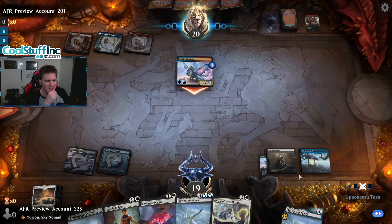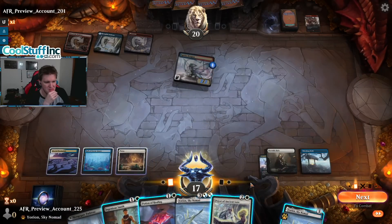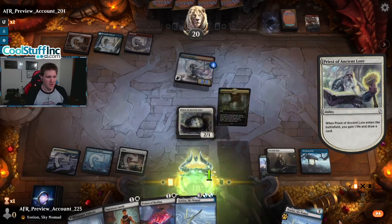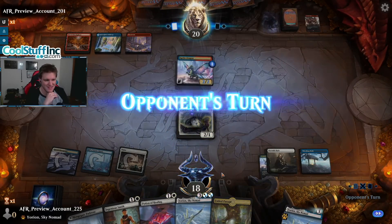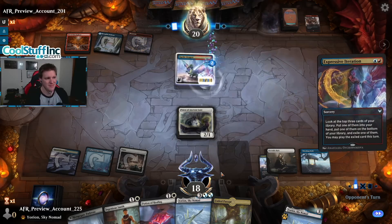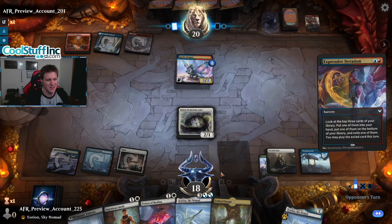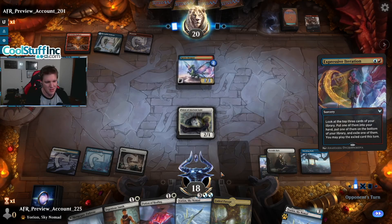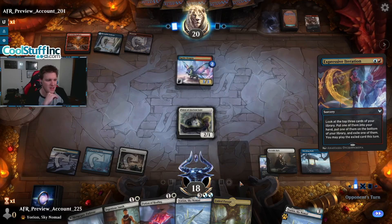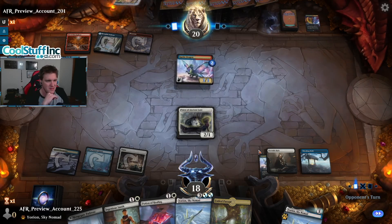The Sprite Dragon's coming in hot. Let's go for the Priest of Ancient Lore — try to set up our Yorian nonsense, a little bit of life, a little bit of card. That's looking really good, although we probably can't Demilick this turn with the Den of the Bugbear in play. Next turn we can Smith, Potion of Healing, and then have a really nice Yorian the turn after — but we're going to take a lot of damage over that time, probably seven to ten damage. Very scary.